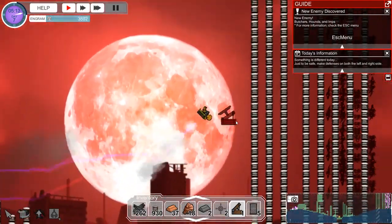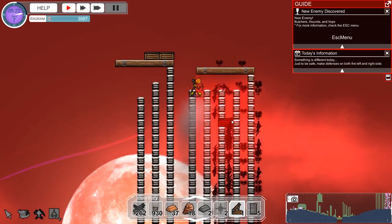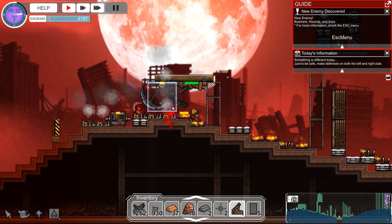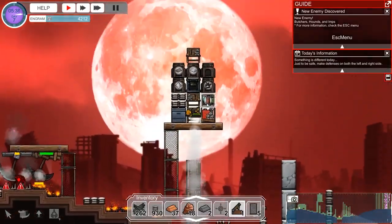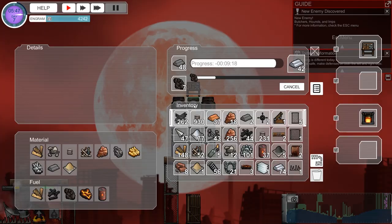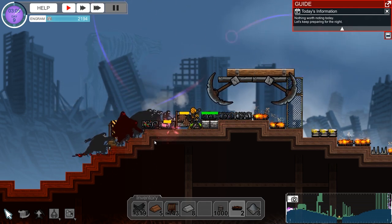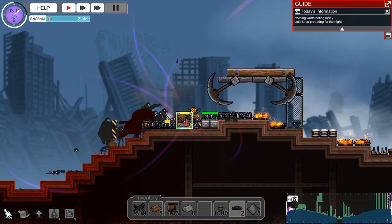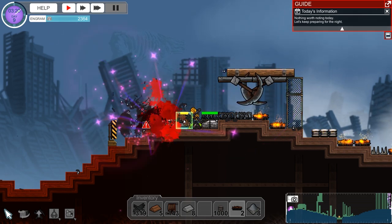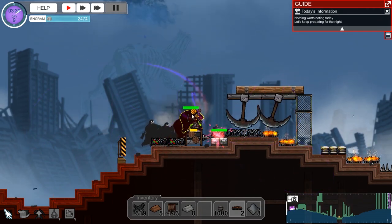I'm earning a ton of Engrams right now and this is going well. You basically have to survive until 6 a.m. A very underrated upgrade — one that may not sound important but you want — is the Repair All feature. It's available under the Engram menu and activates using V. As your traps begin to break down during an invasion, you can only repair them when there are no zombies nearby. Using V, you can quickly set up repairs on everything, which makes things a lot easier.